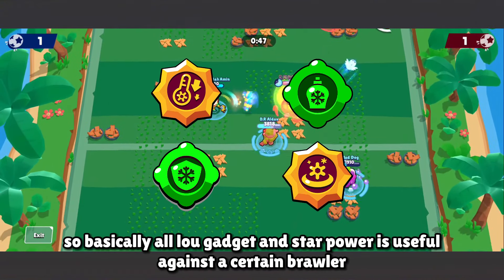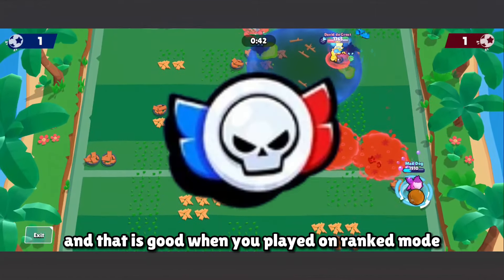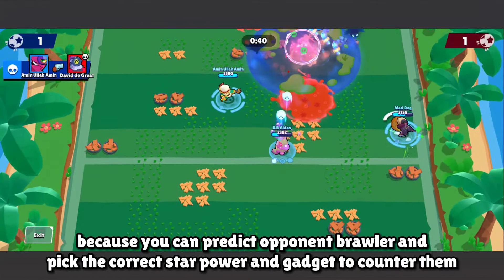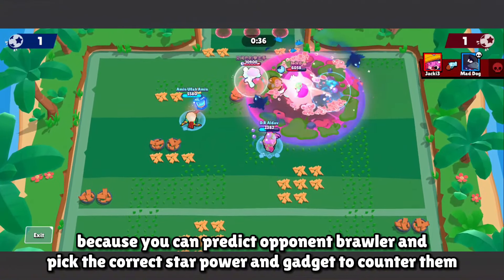Basically, Low's gadget and star power are useful against certain brawlers — and that's great when playing in Draft mode, because you can predict the opponent's brawler and pick the correct star power and gadget to counter them.